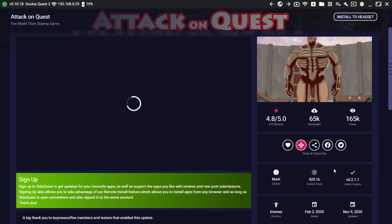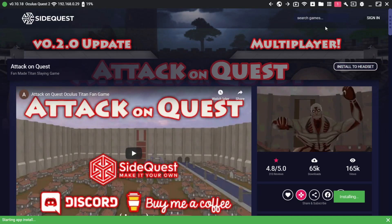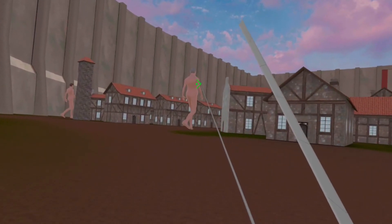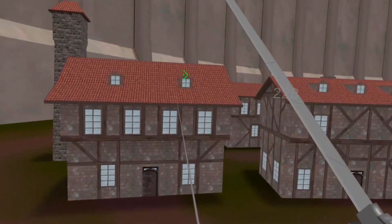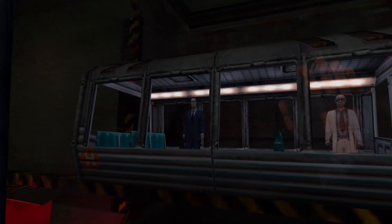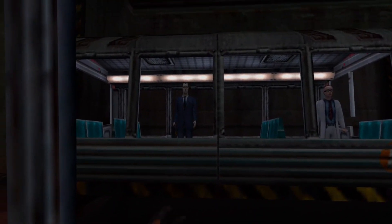Side-loading, by the way, is a term used for loading games onto the Quest indirectly from other sources outside of the official Oculus Store. Some games that you should check out on SideQuest besides Crisis Brigade include Attack on Quest, which is a fan game inspired by the anime Attack on Titan; T for God, a roguelite shooter that uses non-Euclidean space to expand your play space; and Lambda One VR, which is a mod for the original Half-Life game, turning it into a full VR experience. There are plenty of other awesome games, but these are some of my favorites.